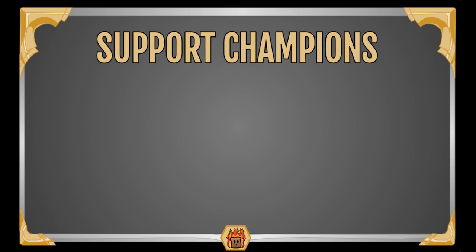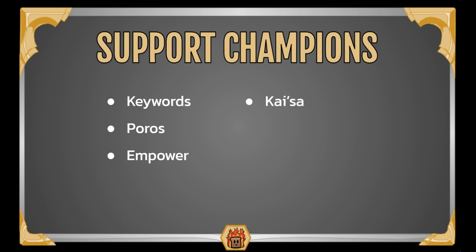That was it for Powers. Taking a look at Support Champions: any champions that can give you more keywords will help you out. Any champions that help generate more Poros are ones to look out for. And champions with Empower mechanics can help since you're buffing your entire board. Specifically: Kaisa also cares about keyword stacking so they pair well together. Viktor is also focused on getting more keywords. Brom can generate Mighty Poros, which will start scaling out of control. And Kale has a lot of Empower mechanics, with support cards that have decent keywords to help your scaling.